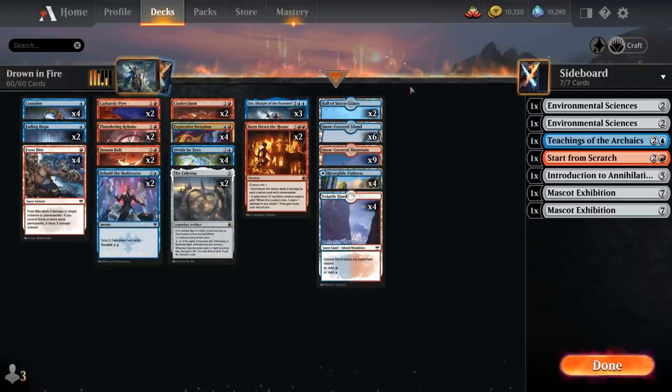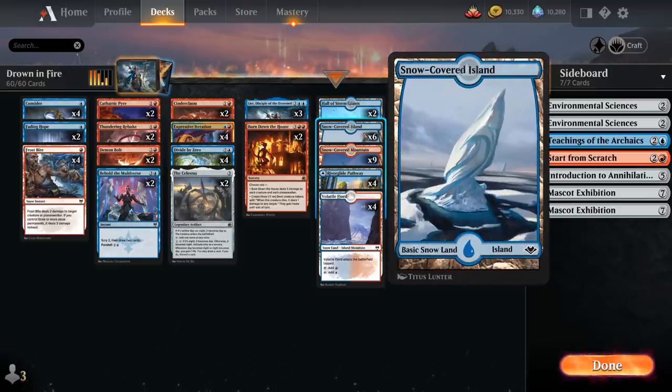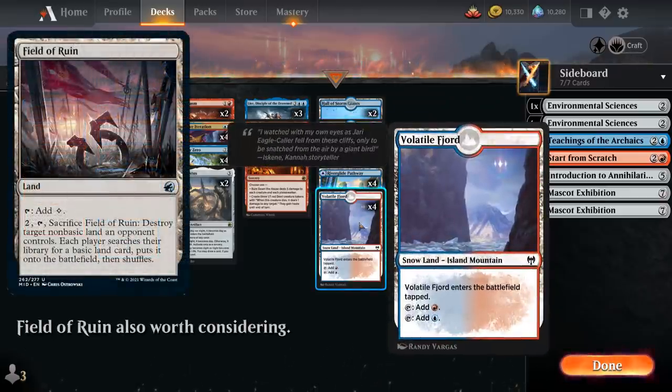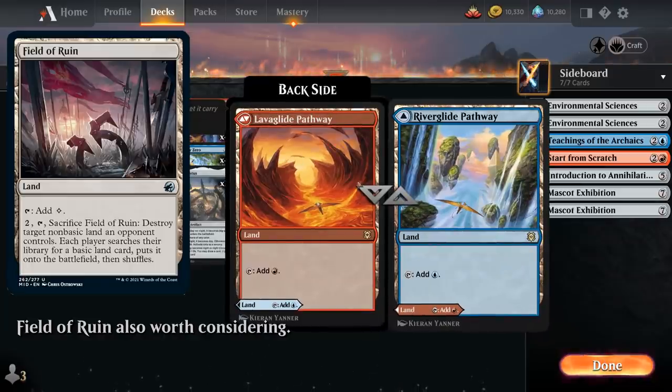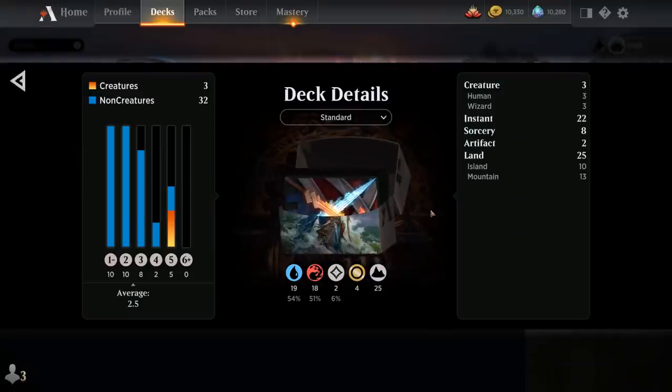Our mana base has 25 lands, as we don't want to miss any land drops if possible. That includes two copies of Hall of the Storm Giants as a nice win condition, six Snow-Covered Islands, nine Snow-Covered Mountains, four of the tap land that counts as a snow land for Frostbite, and four of the Blue-Red Pathway as additional mana fixing. Now let's jump into some games and see how the deck does.